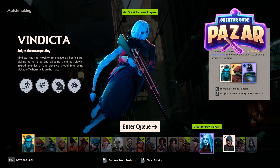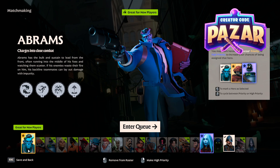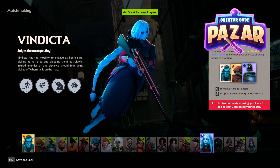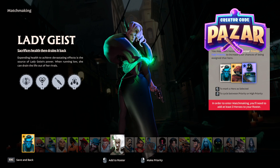Purple is your highest priority hero, and gold will be your second highest priority. The checkmark means that you will play the champion but it's not a priority — it's just selected, meaning it has a chance of being picked. To set a hero as your highest priority, just right-click twice and they'll become purple.